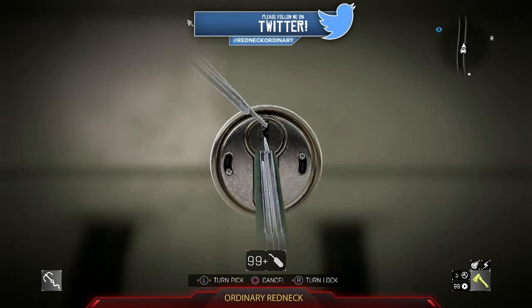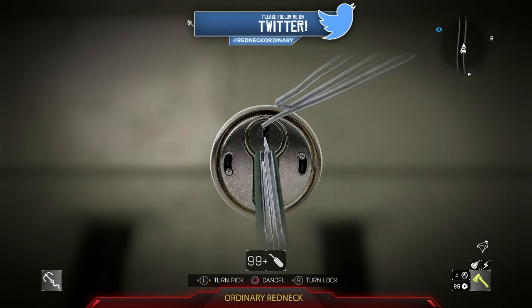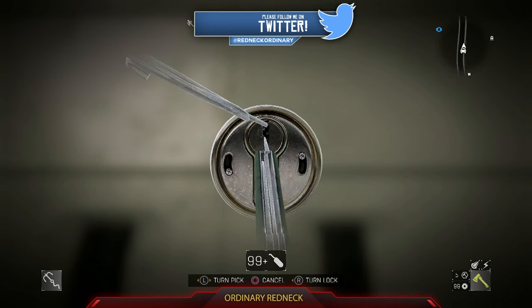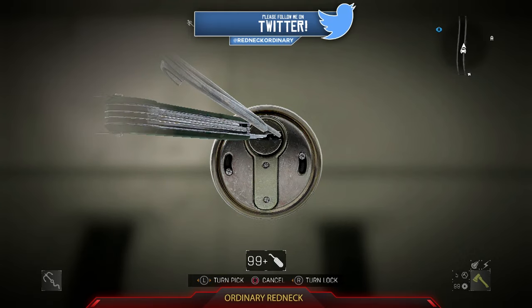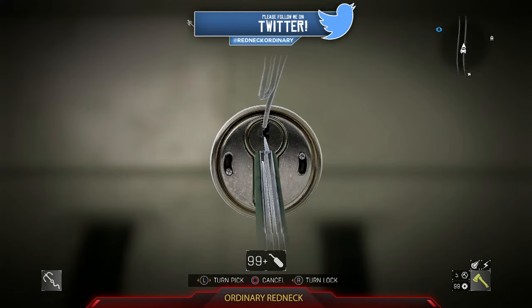The first thing you want to do is find a spot, really anywhere to start. Go slow. The less tension on the lockpick, the more times you have to pick before it breaks. Go slow and wait for it to either open the lock or bounce the lockpick. If it bounces the lockpick, immediately let go of the tension.